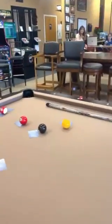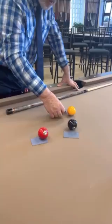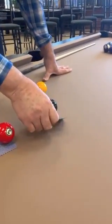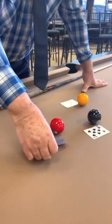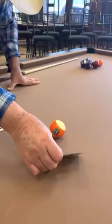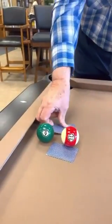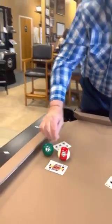Now let's go up here. Very close, right? So this should be the one. One. Should be the eight. Eight. This should be the three — right on it. Three. The king over here — it's a king. Okay, this should be the six. And this should be the jack. There you go, folks.